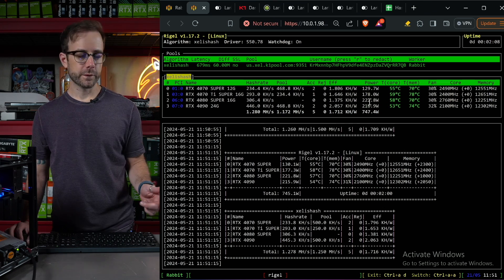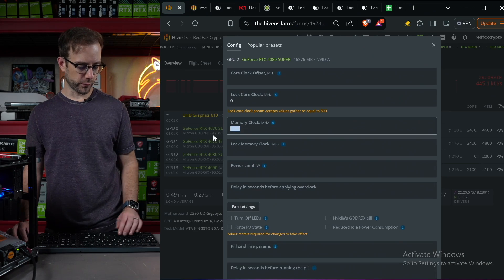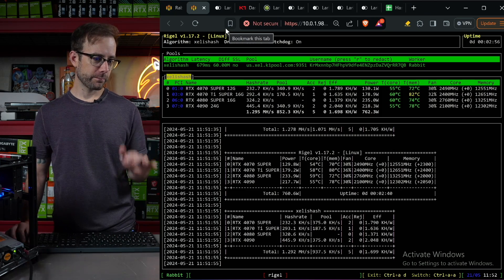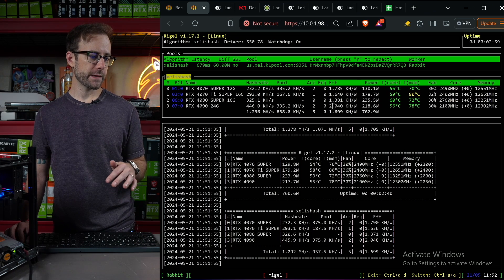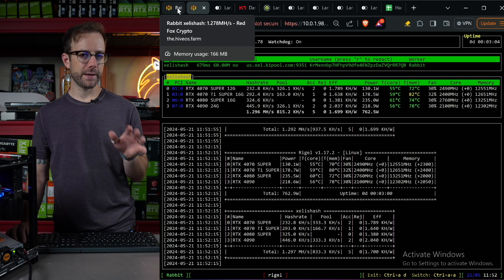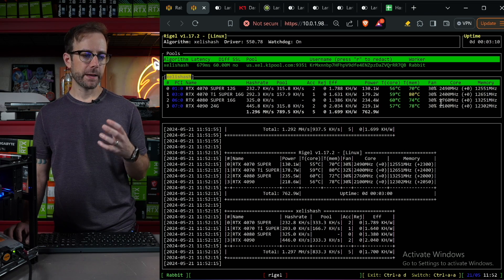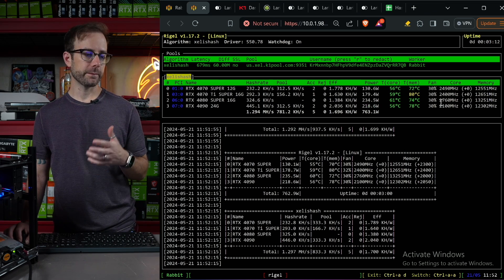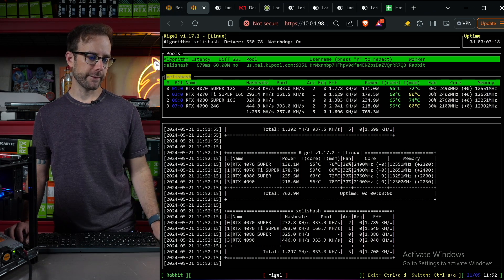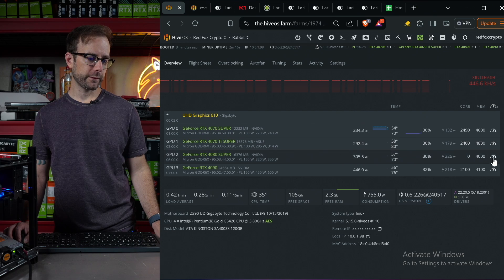Boost in performance, boost in efficiency. Let's push it a little bit further — I'm going to go up now to plus 4000 and see if it likes that. The power supply is screaming at me now, it doesn't really like that, but boost in performance, boost in efficiency again, coming in at a 1.38. I might be able to push it a little bit further, but I'm going to be conservative and leave it there for right now. You can see the core has downclocked itself just a little bit based on the amount of power this GPU is pulling and how much I'm overclocking the memory.